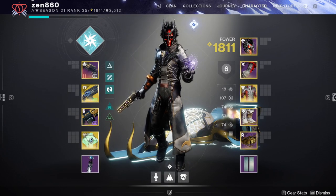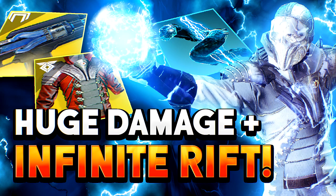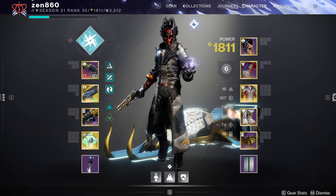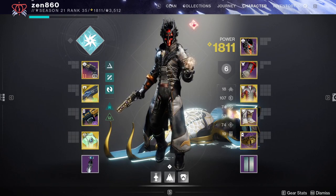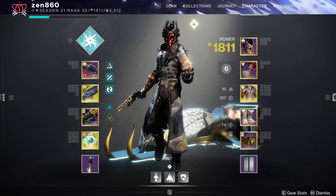There is so much going on with this build, so I highly recommend checking out the full video before continuing with this guide. We're talking about 25% damage resistance infinitely, 17% damage boost infinitely, infinite turrets, infinite healing rifts. Definitely going to want to check that out. But with that being said, let's hop right into the guide.